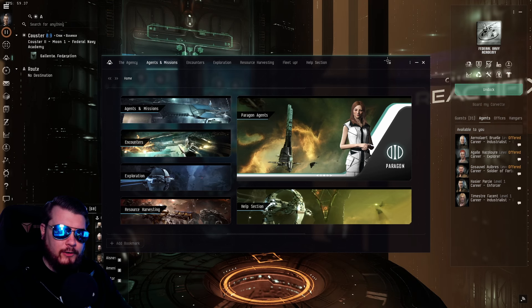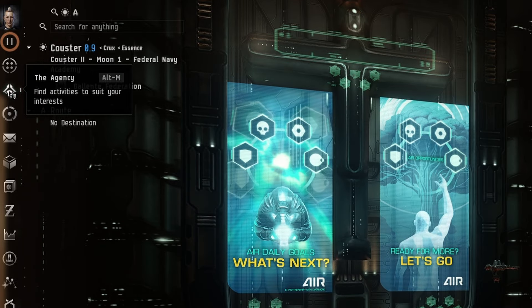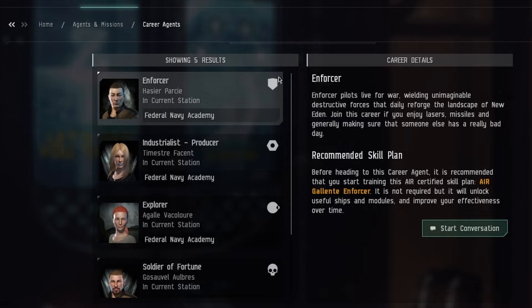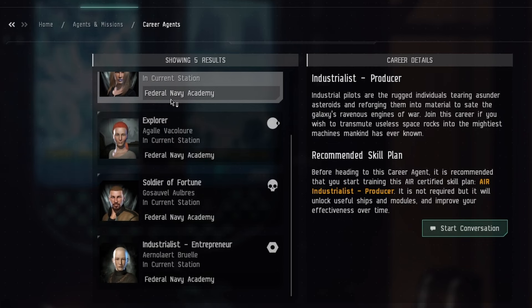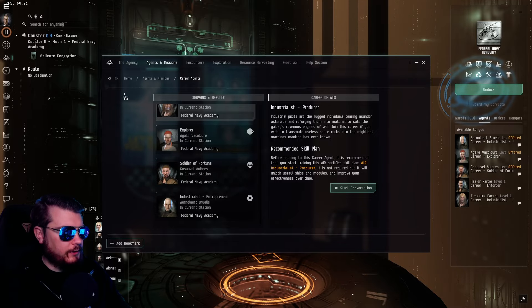Once you're out of the tutorial, you'll be guided to meet with your career agents. You can access this by clicking on the Agency, going to Agent and Missions, and clicking on Career Agents. I would highly recommend completing all five of these — they each have up to 10 missions, and you get free ISK, free ships, and free modules to help kickstart your journey into EVE Online.